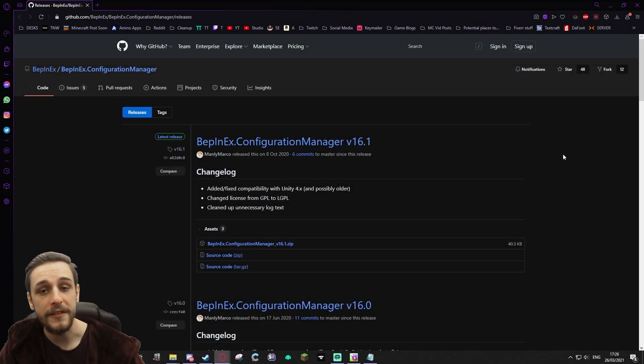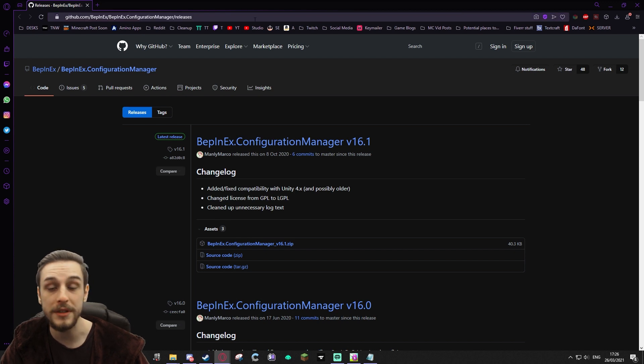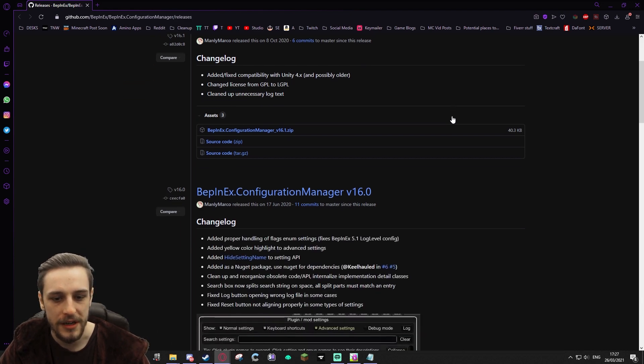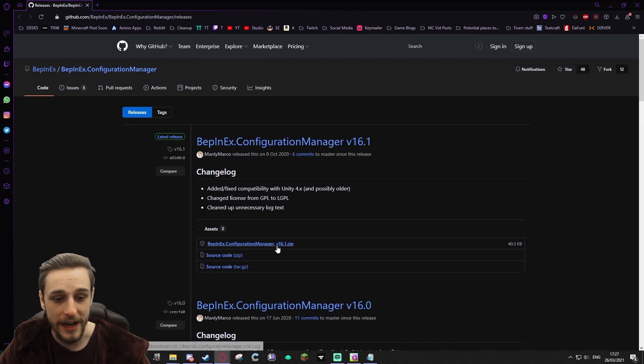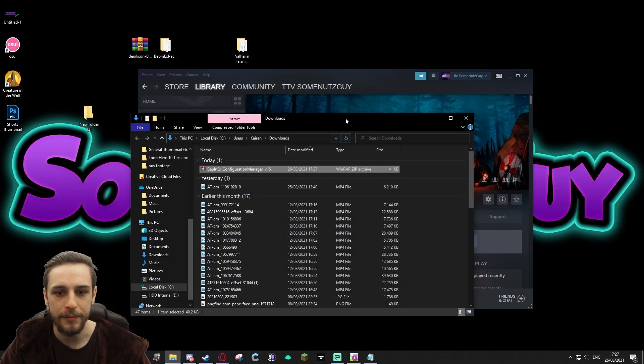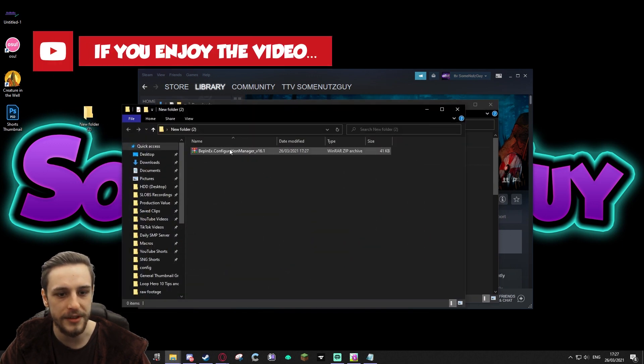So to install the Configuration Manager, you'll need to go to this link here — I'll put the link in the description below for your ease. The BepInEx Configuration Manager can be downloaded right here. This is the download: BepInEx.ConfigurationManager version 16.1.zip. We're going to download that and put it in a folder — just a random folder, doesn't matter which one — just to extract it into.